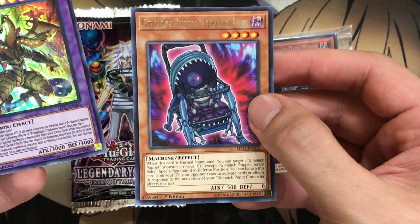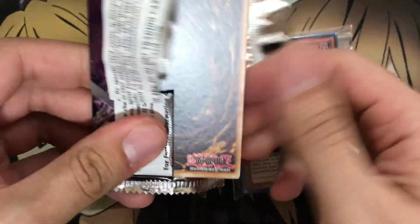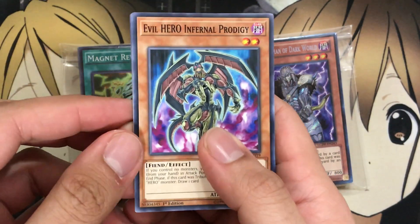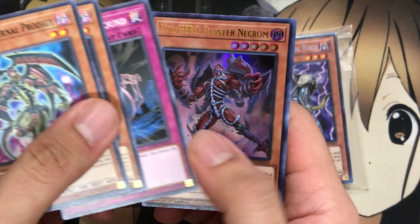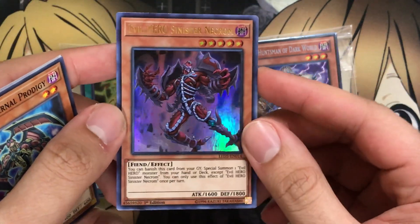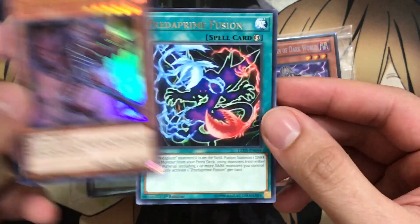And we have the Creepy Gimmick Puppet Terror Baby for our rare. We'll open up the next one before going on to the next mystery pack. We have the Evil Hero Infernal Prime — I almost forgot this card existed in this pack. Dark Necrofear, Call of the Earthbound. We did get an Ultra, but it is one I still have. So we pulled two foils from this one pack — that's very cool. Evil Hero Sinister Necrom for the Ultra. This makes my playset now, at least of this card.